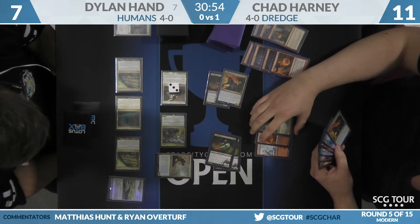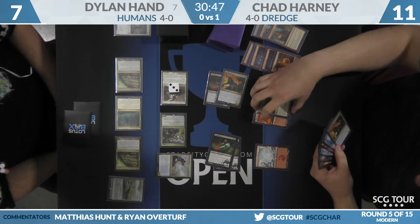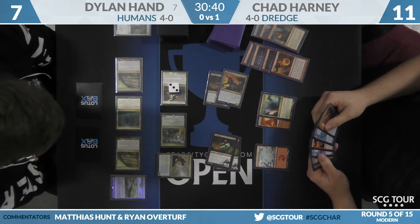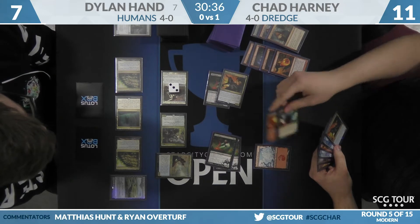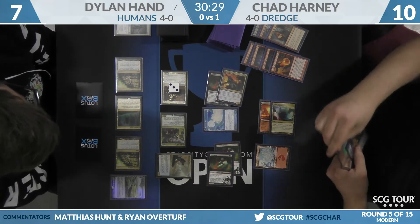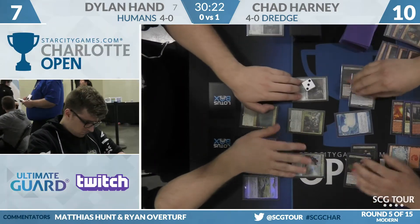Unless there's an additional blocker, Hand is set up for lethal with Thalia's Lieutenant — he's attacking for eight and would get to double pump the Champion and pump the Reflector Mage, that'd be eleven. Prized Amalgam cannot be cast as it was reflected last turn. Chad can cast Narcomoeba but takes a damage and loses the Dark Blast ability, and he also can't cast Prized Amalgam because he only produced one of its two colors. Pretty bad mana trouble for Harney.